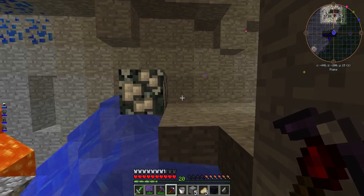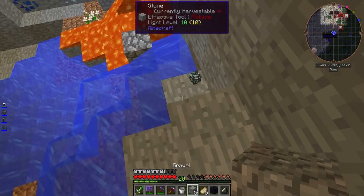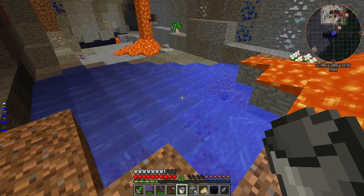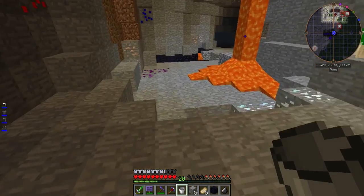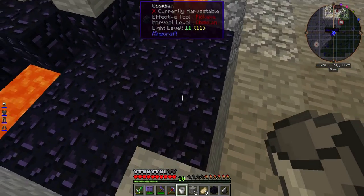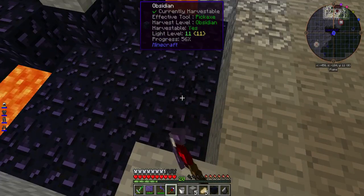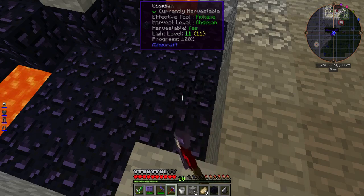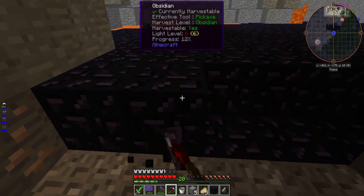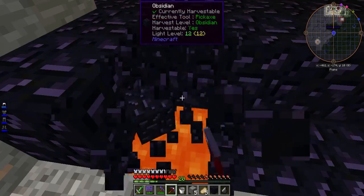I was hesitant about grabbing the water source block in case I needed water later, but I broke the source block. We're not going to be doing that. I can just mine under here. I'm going to need more obsidian anyway because I need to fix my pickaxe. Let's try and get some that won't burn up — just hover over it. There we go, come on, we need more. We're going to need at least ten pieces for now.